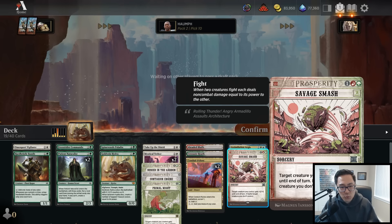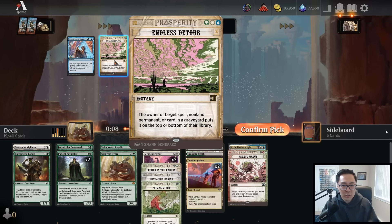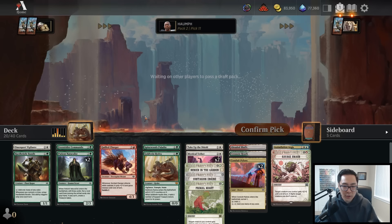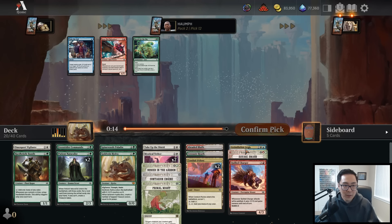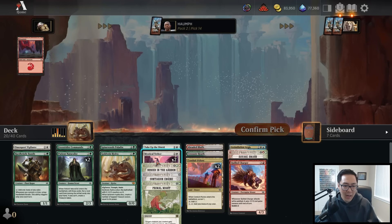Is Savage Smash worth splashing? I don't know. Endless Detour is certainly not worth splashing. I'll take a Quilled Charger here just in case - if I'm aggressive enough and need a combat trick I can take Reach for the Sky, but I feel like I'm not that aggressive and I have enough removal.